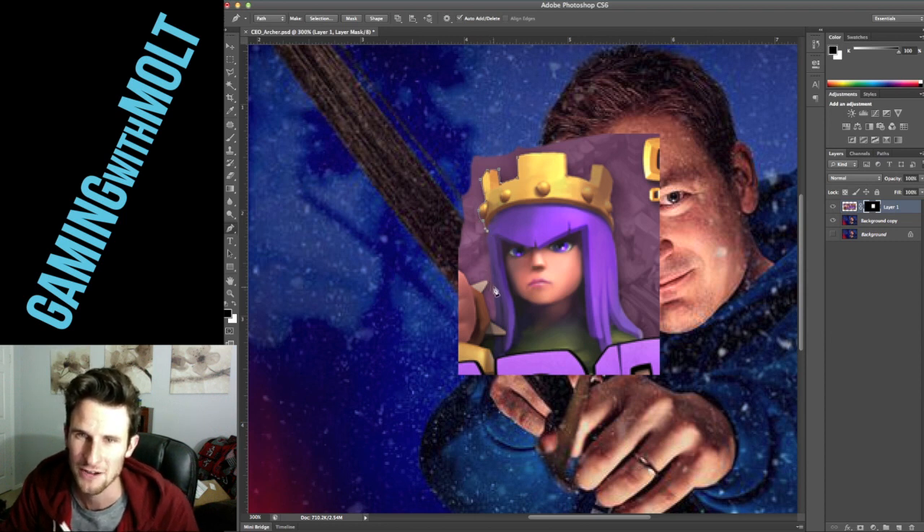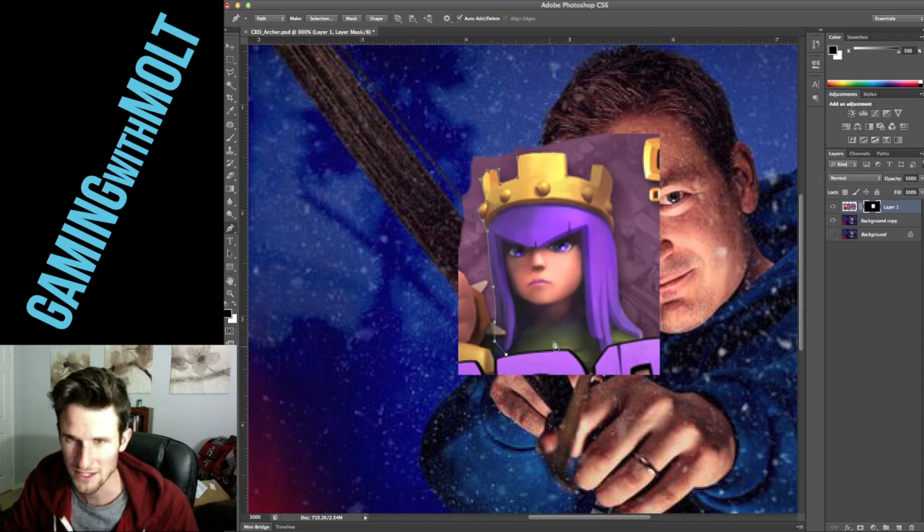So we can get rid of everything else, then we need to brush around her and get rid of everything. Why don't we do the crown too? I'm going to grab the pen tool and we're going to work around this real quick, guys. This is going to be hilarious — I hope that he likes it. I'm turning him into one of the characters of the game. We're going to add some purple hair to him, maybe tweak his eyes a little bit so that they look purple as well.